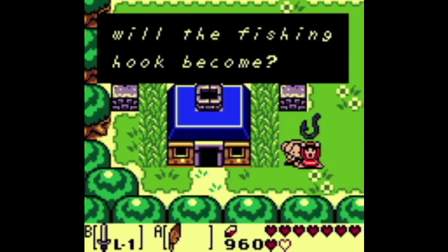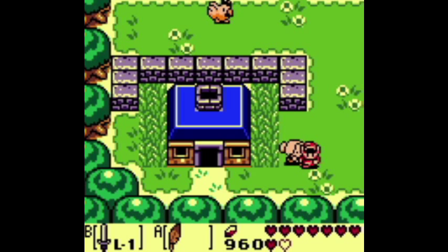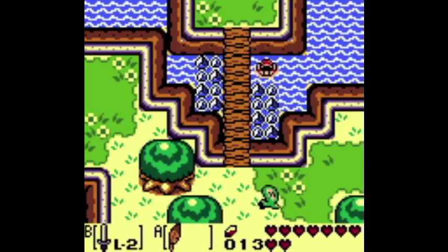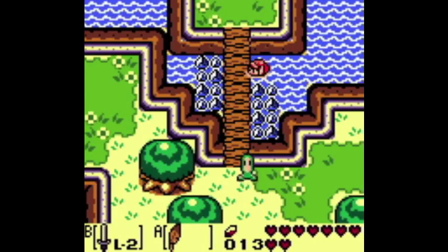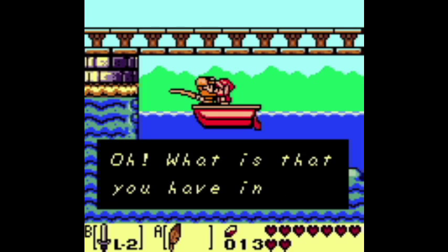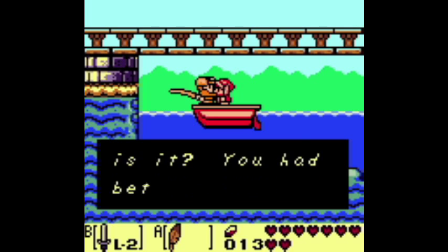The 12th entry in the trading sequence is under a bridge in Martha's Bay. Go to the bottom right corner of Martha's Bay, head under the bridge, and you will see a fisherman. Trade him the fishing hook for the necklace.